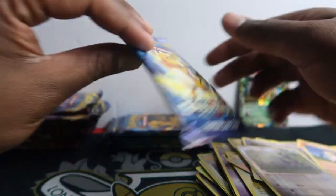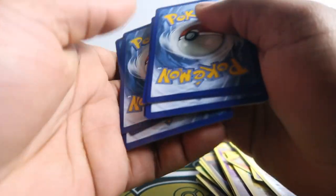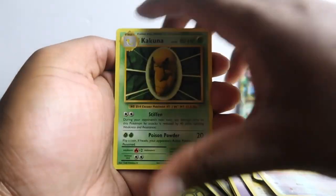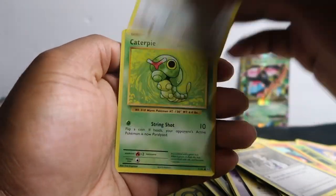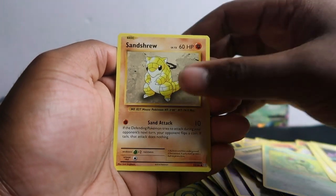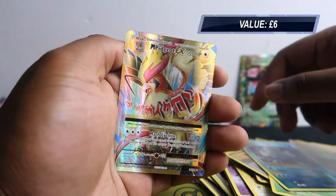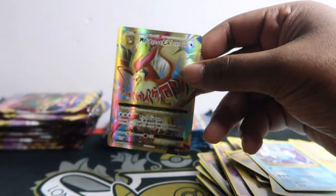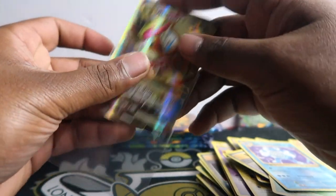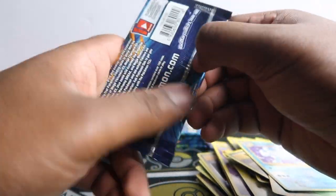Into the Raichu pack now. I was watching one guy's video and he kept getting hits from the Evolutions packs out of these. Charmeleon, Professor Oak, Rattata, Caterpie, Magnemite, Voltorb, Sandshrew, Polywhirl — and it's a Mega Pidgeot EX full art! Look at that texture on there — the texture is heavy on these. That's a nice pull. I've sent off my Charizard version of this for grading, still waiting for that PSA return.